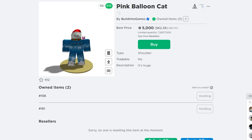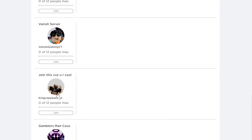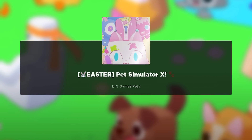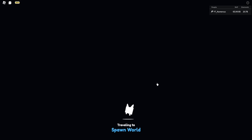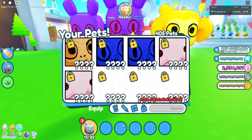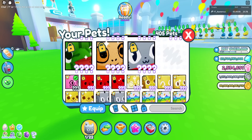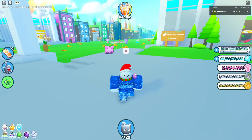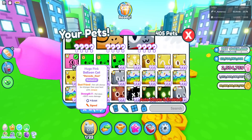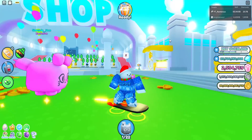Now that we have it, let's go try to join Pet Simulator X to see if we actually have it. 'You do not have permission to join this experience' — please just let me in. Okay here we are loading it, and there we go — one-time UGC has been added to your inventory. Congrats! And there it is — the Huge Pink Balloon Cat! I don't know if it was worth 5,000 Robux. It turns out only four exist so far, so I consider myself one of the first.